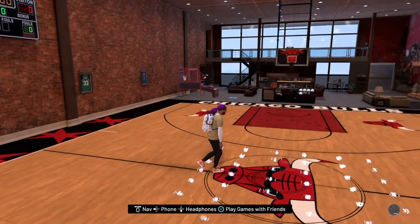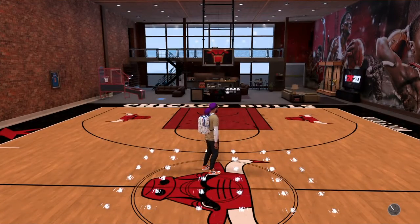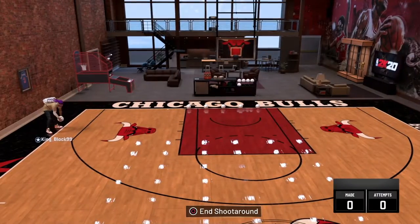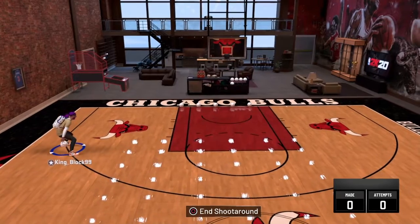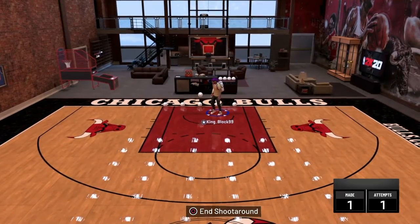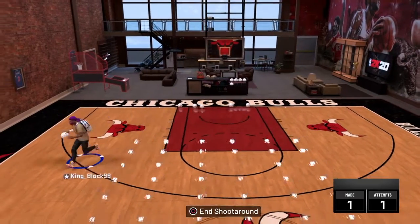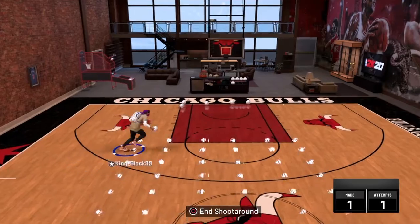What's good YouTube, it's your boy Kingblock99, got a little banger for y'all today — the best jump shot in 2K20 for any guard. I just dropped this video because I know a lot of people have been having problems with the jump shot creator. I mean, myself included — I think after patch 6 I ain't been able to put on a custom jump shot without it messing up.